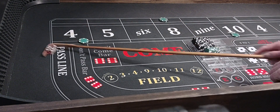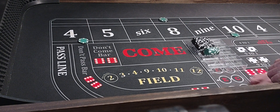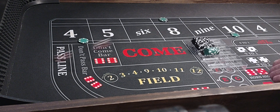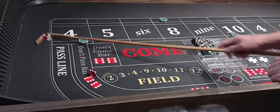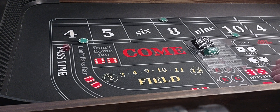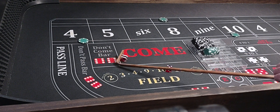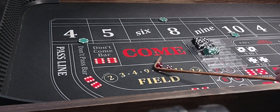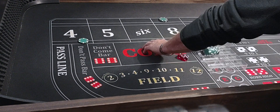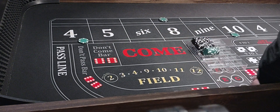Roll comes out — 6. Cut off the bat, no help. Another 6, no help. Then a 7 — that was a 7 out. So we'll just rack a quarter and we'll keep our bets up.